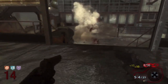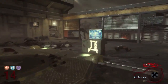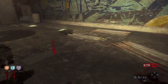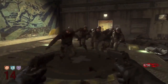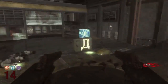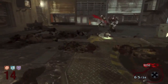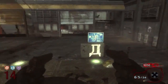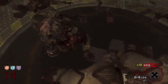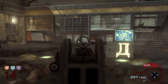Next up, we're going to look at storyline. This one's pretty basic — Nacht doesn't have a whole lot going on. They're just guys defending against zombies at a base; you've got your theories and everything, but that's essentially what it is. Ascension has more, but not a crazy bit — like the rocket and whatever. Both maps don't have crazy storylines like what we have today. So we're going to go two to Ascension because it does have more, and one to Nacht.